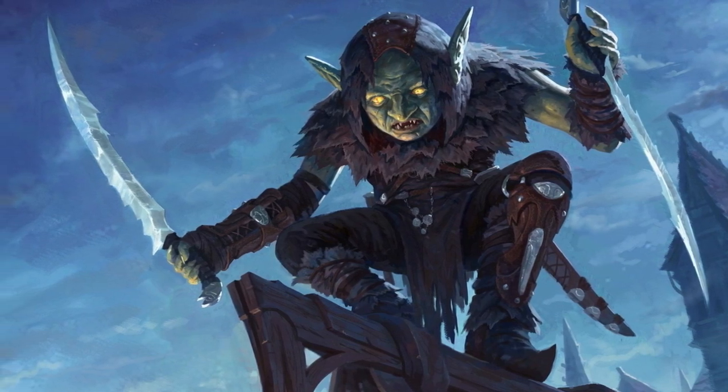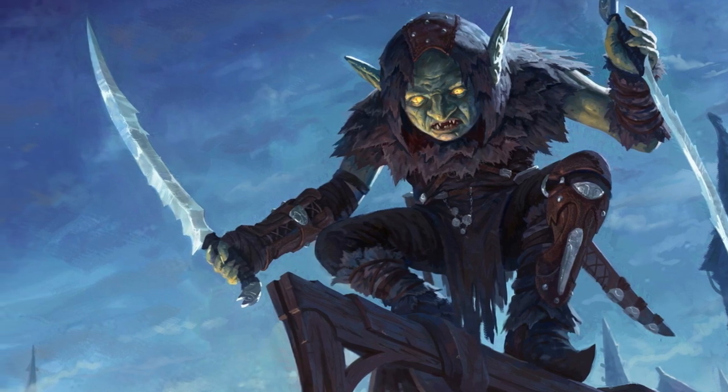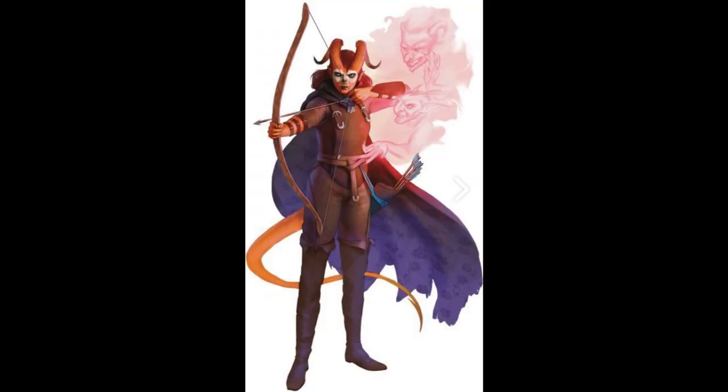So how did rogues do in Tasha's? Well, they did all right. We got two new Roguish Archetypes: the Phantom and the Soul Knife. Today I want to go over the Phantom Rogue. Thematically, the Phantom Rogue uses negative energy of the dead to enhance their own abilities — perhaps through study of the dead, an alliance with a temple of a deity of death, or whoever provided those features chose you as a vessel. The Shadar-kai elves are specifically called out as a racial option that fits thematically with this subclass.